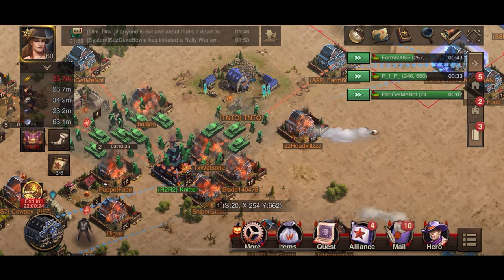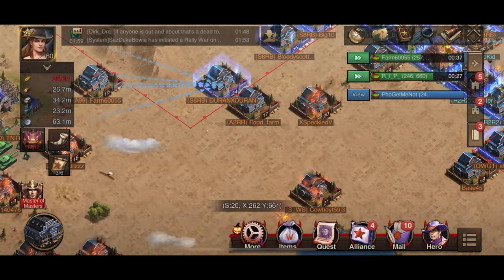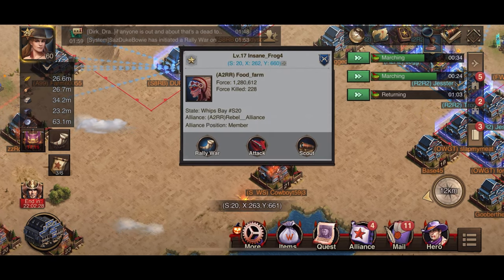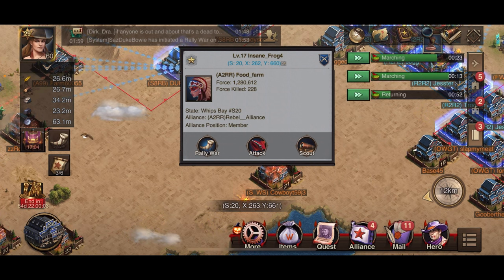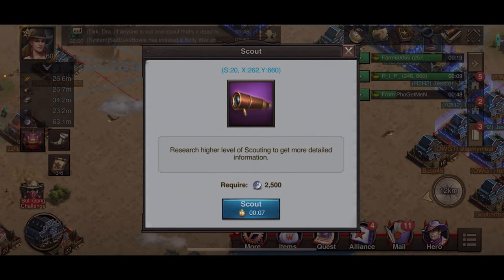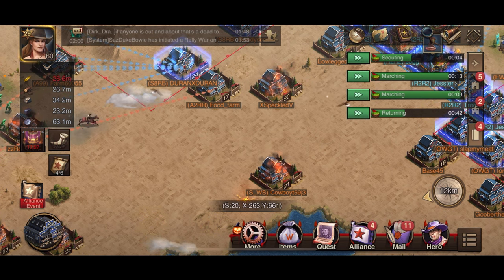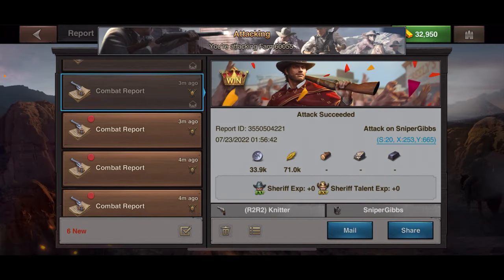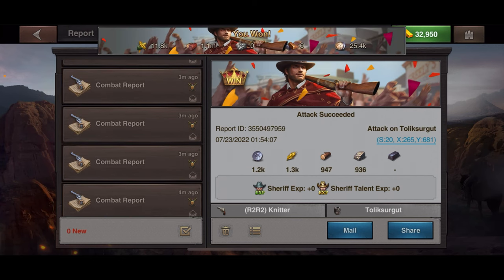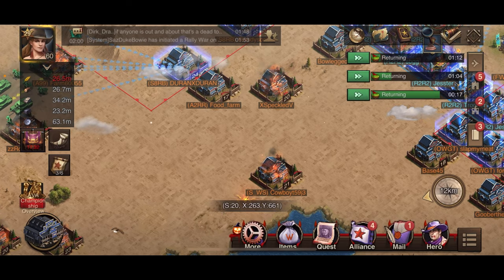Fire farming is super easy — you don't really have to think about it. You can spend the silver to scout each one if you want. When you click on a dead town the 'force' shown doesn't always tell you exactly what resources are in there. For instance, let's scout this one because it says 'food farm' in the name. It is a dead town but it's part of an alliance, so I'm concerned someone let it go dead. It doesn't have very many resources, so I'm not going to hit it.